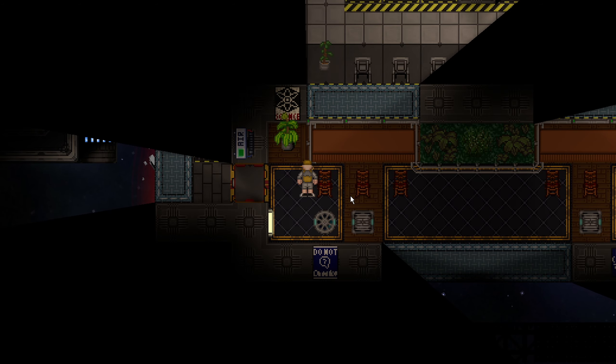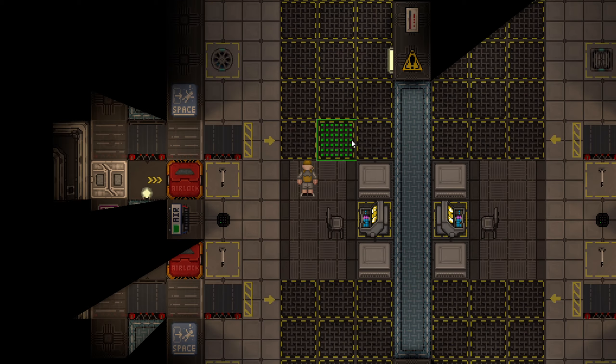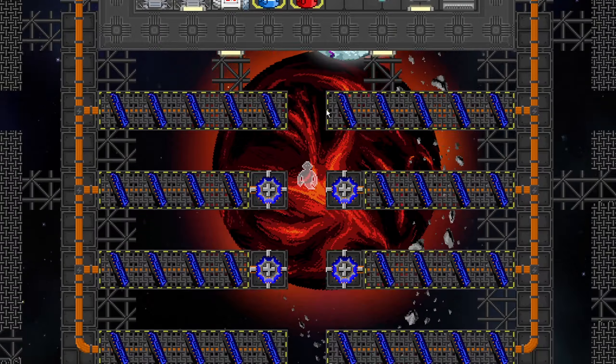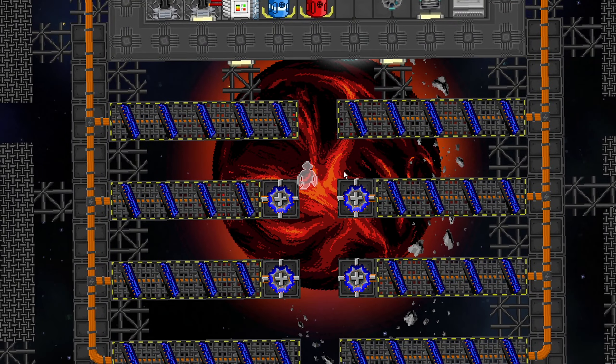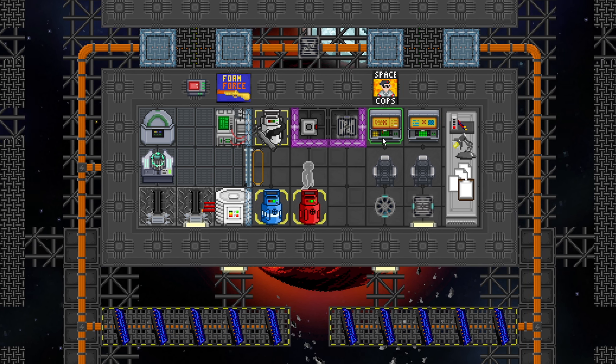There's nothing else really noteworthy on the trade post — it is really just here for selling and buying things. Other than that, there's nothing really going on. On the part not inside the trade post there are solar panels keeping this powered and there is also a pretty elaborate power setup. This will be powered forever.